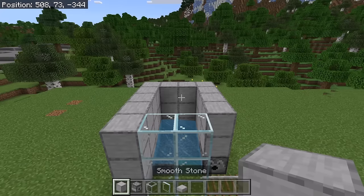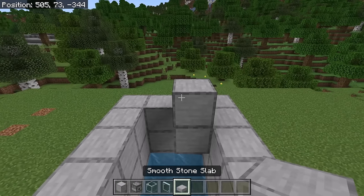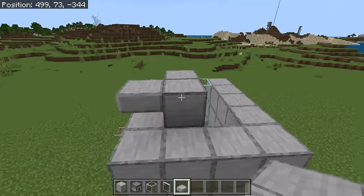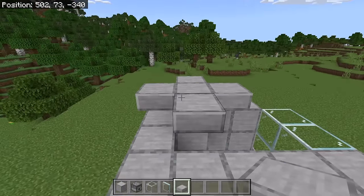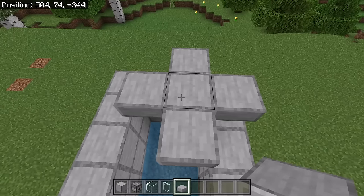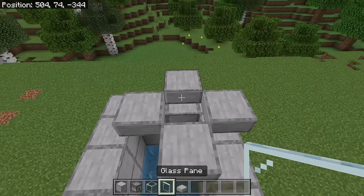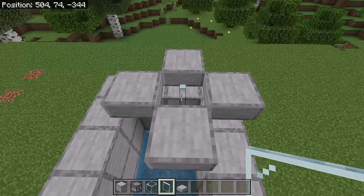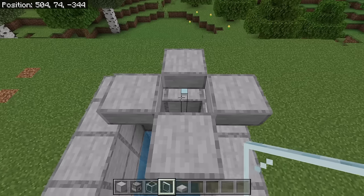The next step is to place 2 blocks over here, then place a slab at each of these spots. After you have done that, break these 2 blocks. Now place the glass pane over here. By having slabs around the glass pane, the glass pane should not get connected to the walls. That will allow baby villagers to fall into the bottom chamber.